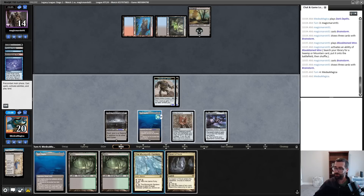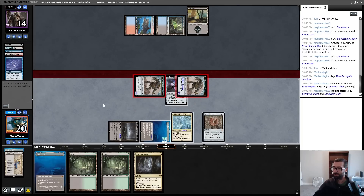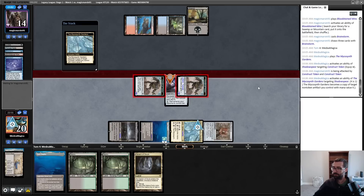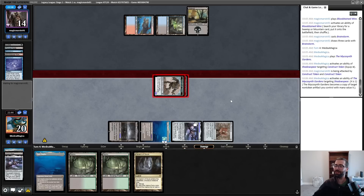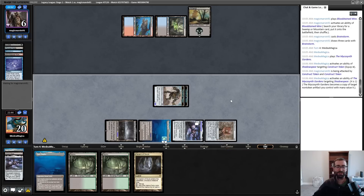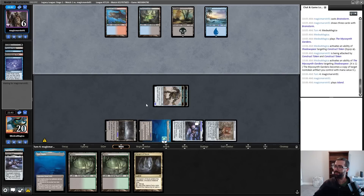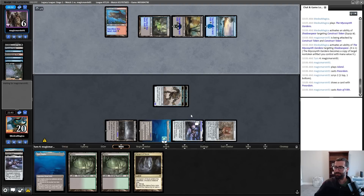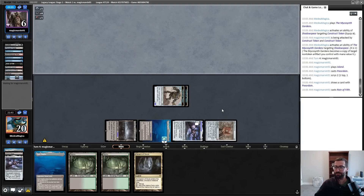Cavern of Souls. Equip Shadowspear, go to combat, attack with all of these — after no blocks, I get a second Shadowspear. Oh my god, this is legendary. I've never played more than one Shadowspear in a deck — legit had no idea it was legendary! Well, today I learned. Also, I absolutely clicked on the wrong Shadowspear to keep, so I dealt one less damage and did not gain five life. So that's a mistake on top of a mistake.